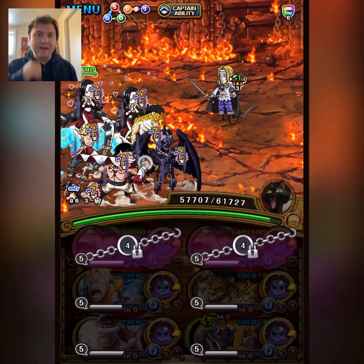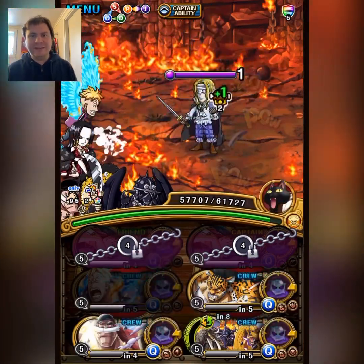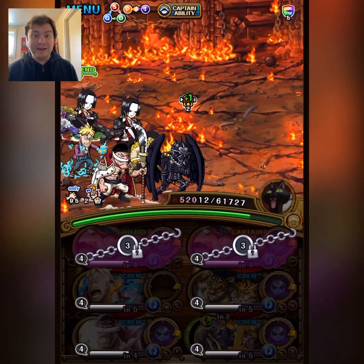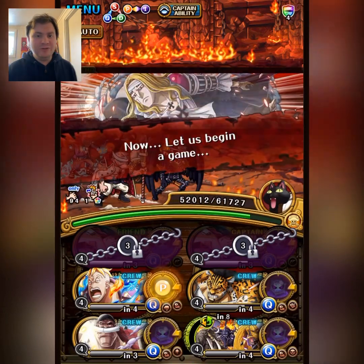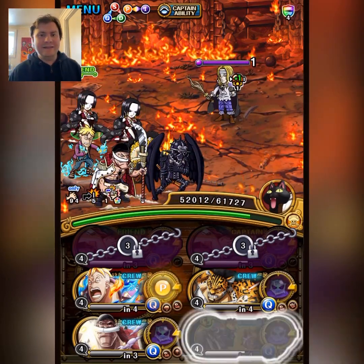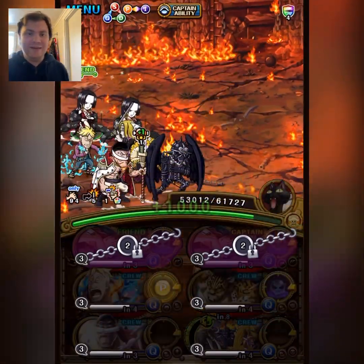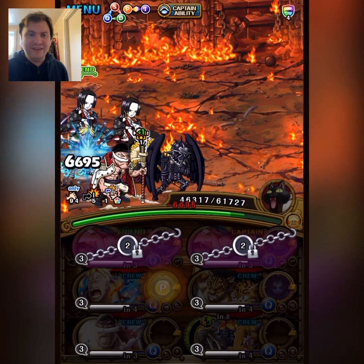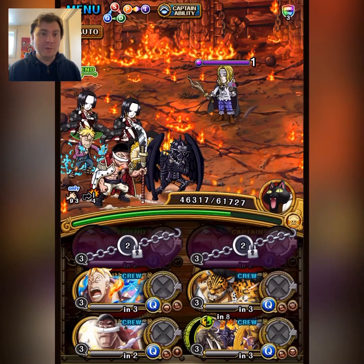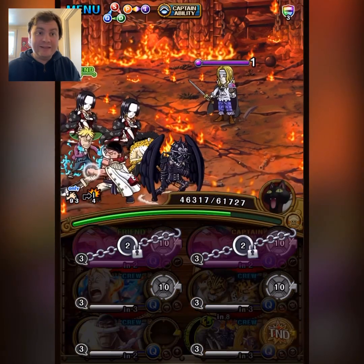We also have BOA's Captain ability — the superior type ability — which lets us heal, so we have a lot of insurance here. This ended up being a lot easier than expected, partly because we remove all the increased damage taken. That basically stops Hawkins from doing any big damage. Look at the damage here without increased damage taken — it's very minor, compared to what it is with increased damage taken.